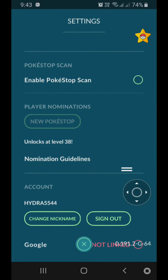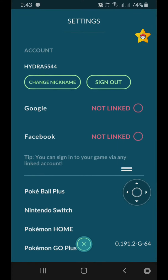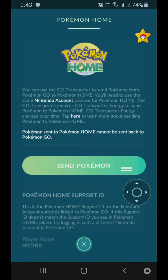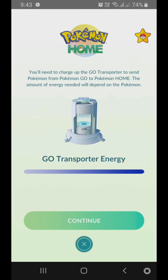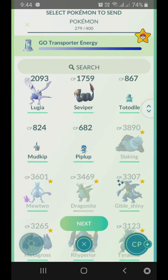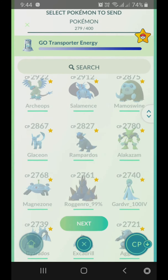At that level, we are going to go to level 30 and 20. We will click on Go Home and connect with Pokemon Go Home. This is the option to connect with Pokemon Go Home. We will use that energy to transport, then we will transfer to the selected Pokemon Go Home.